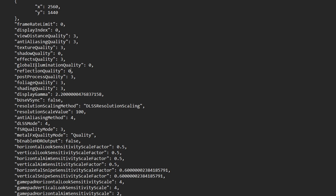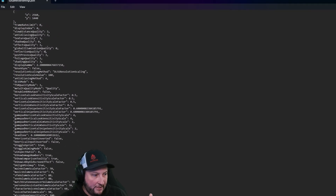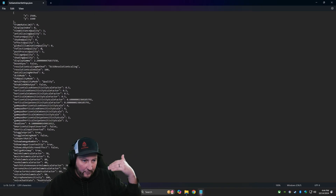Shadow quality, global illumination quality — that's the big one, the one that takes the biggest hit — and reflection quality. If you change all of these to zero, normally lowering them as far as possible within the game settings only takes them down to one. We go one lower than that, which basically shuts them completely off.